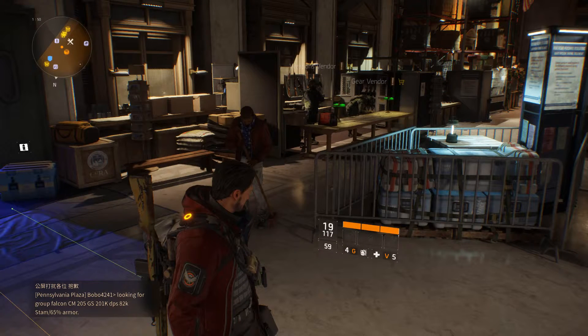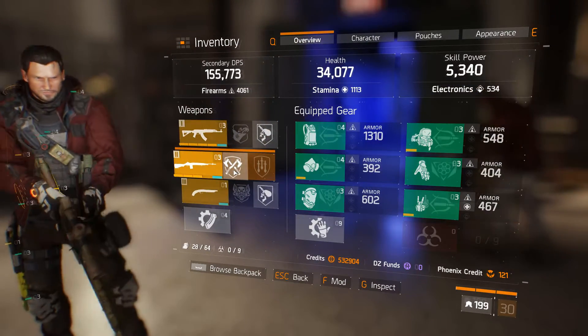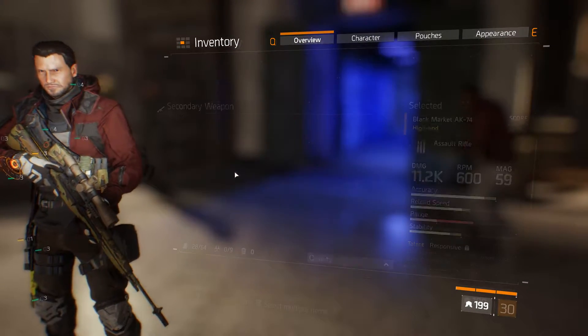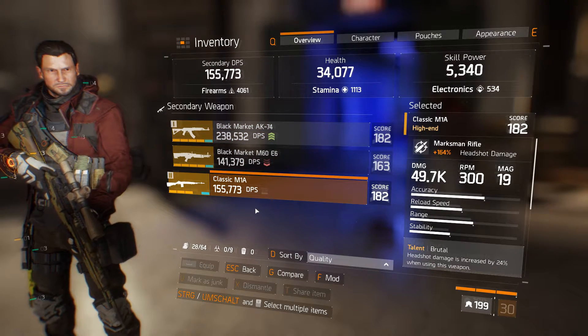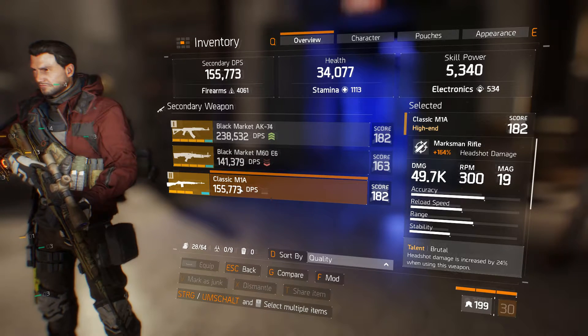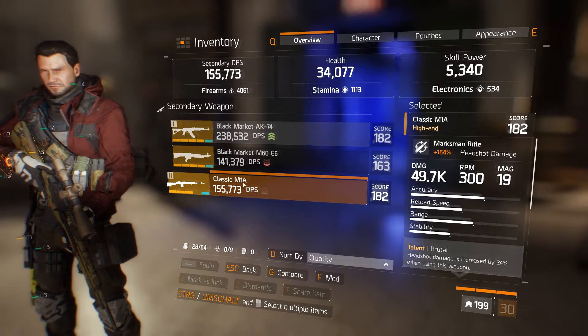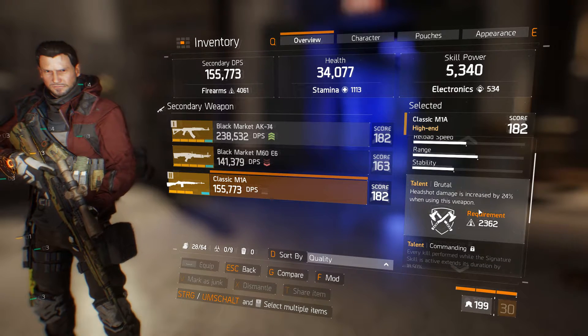Hello guys, what's going on, this is Romonex here and today I'm going to show you how to crit for 1,000,000. The first thing you need is a good sniper. I personally prefer the M1A First Wave or SOCOM, but you can also use the M1A Classic or the M44. I use the M1A Classic because I don't have better stats on the other weapons.